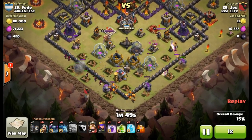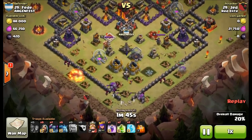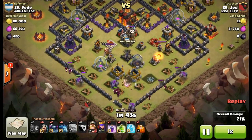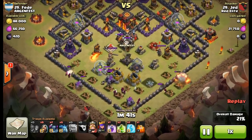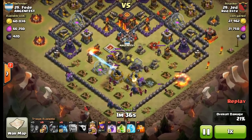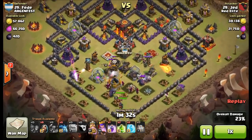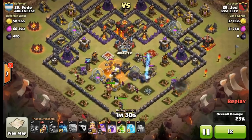He's bringing two jump spells — not to use on the bottom outside, but rather towards the top of the base near the Town Hall. That's going to allow him to drop the jumps over there, really opening up the top half of the base where all the wall concentration is. He has a nice wide spread on the golems.